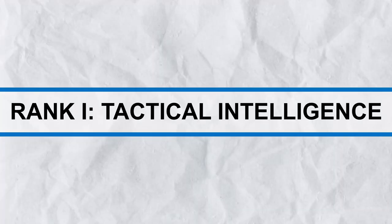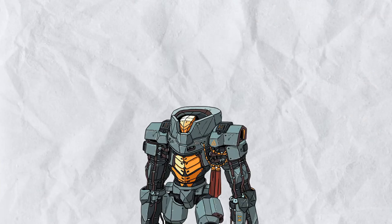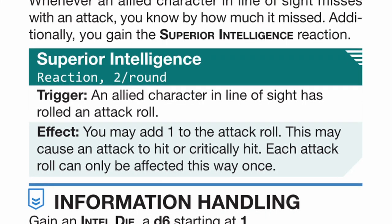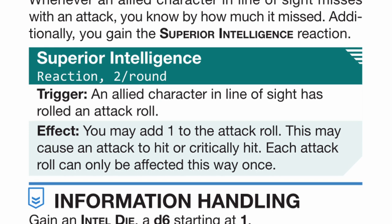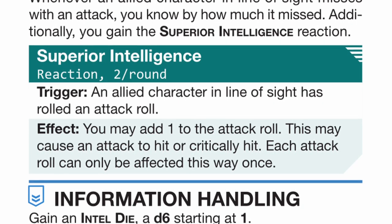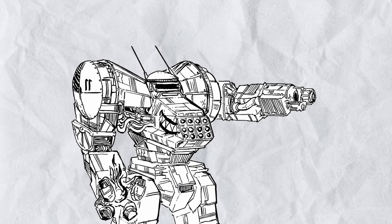Rank 1, Tactical Intelligence: whenever an ally in line of sight missed, you know how much they missed by. You also get a reaction called Superior Intelligence, which for twice per round you can just add 1 to an attack roll done by your allies. Combine both effects together and you can easily turn a near miss to a hit, and a 19 attack roll to immediately crit — you can essentially add plus 5% accuracy to any allied attack roll, as long as it's in line of sight.